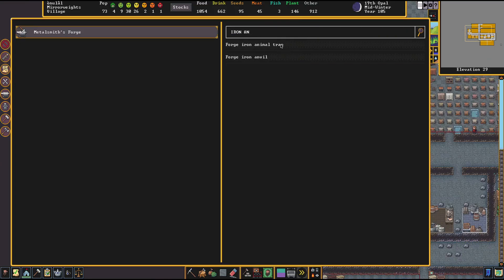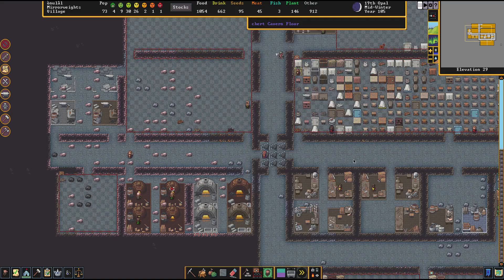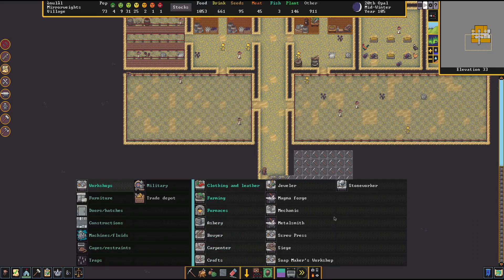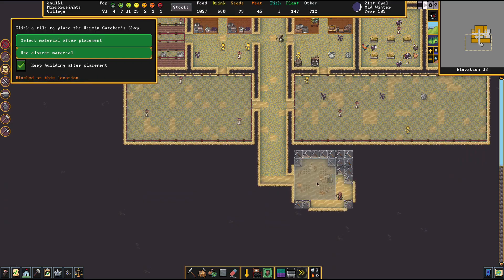Earlier I kind of screwed up — I set up cages and said I was going to use them for animal trapping, but that's wrong. Cages are not used for that; you have to build specific animal traps. I'm still going to forge up the cages for another purpose later, but the animal trap is what we need. I'll set 20 of those — we're going to trap the heck out of that place down there. I also want to add the vermin catcher's workshop: capture and train small animals, requires animal traps.